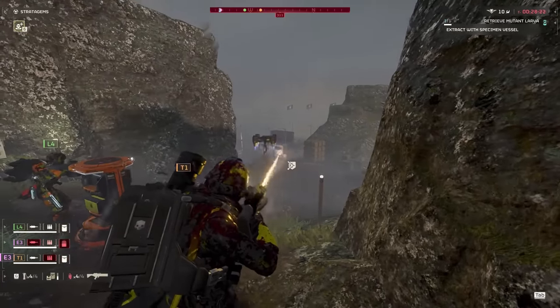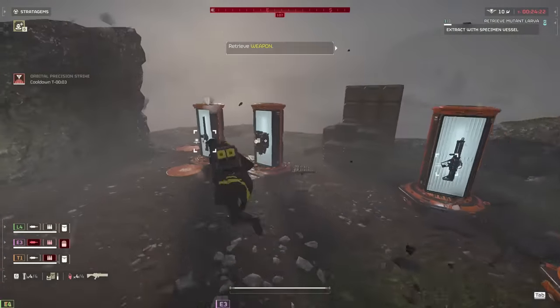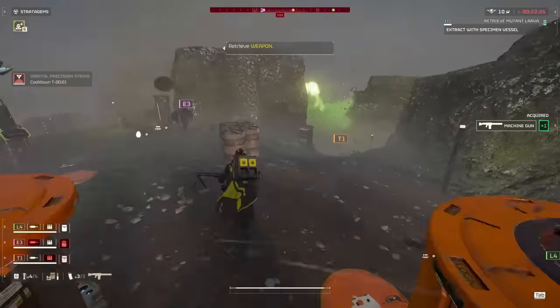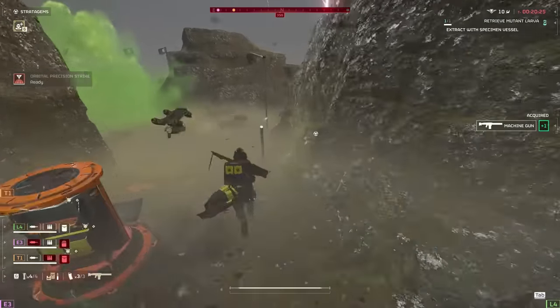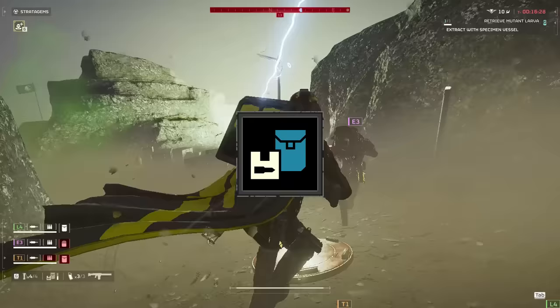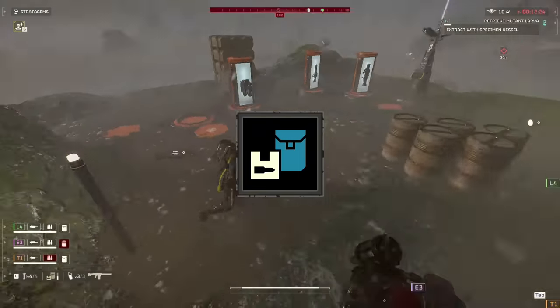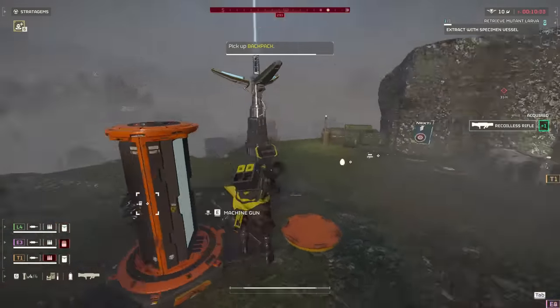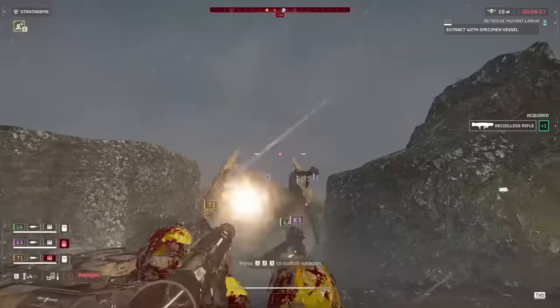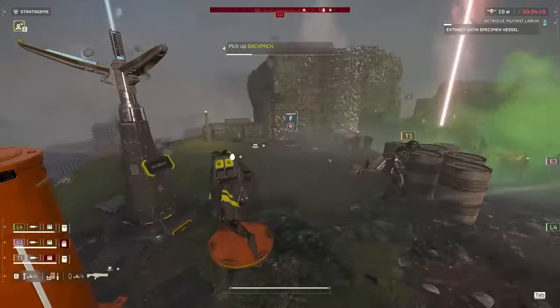This one-two punch of staggering firepower is extremely effective at clearing the field and giving your backline AT team the room to put an 88-millimeter hole in whatever walking oil barrel's giving you trouble. Blitz also carries one of two supply packs for the team, making sure that they and their frontline buddy always have plenty of ammo to spread the good word of democracy. If you enjoy redesigning the landscape of a planet and making bug patrols quake in fear, Callsign Blitz is right up your alley.